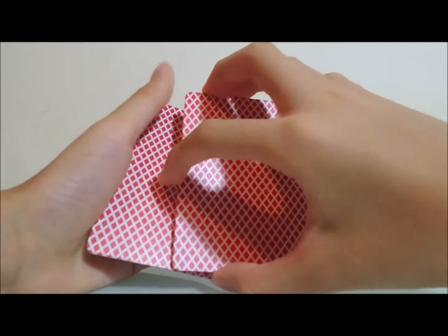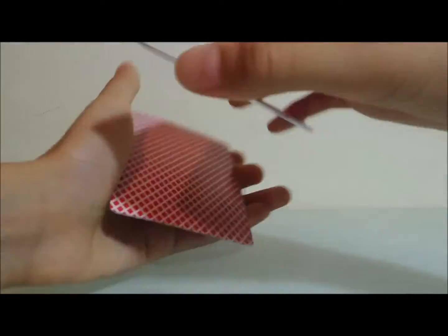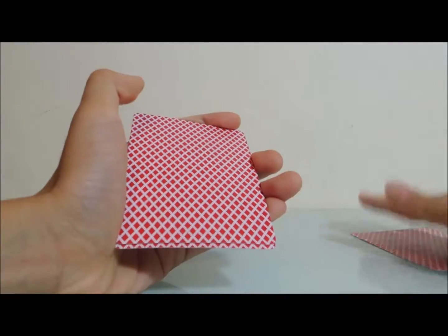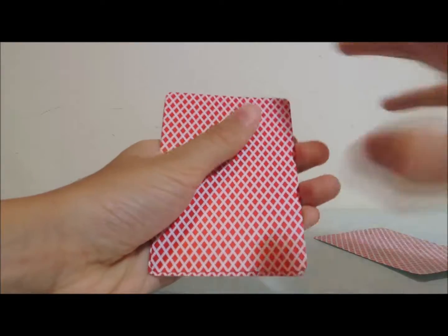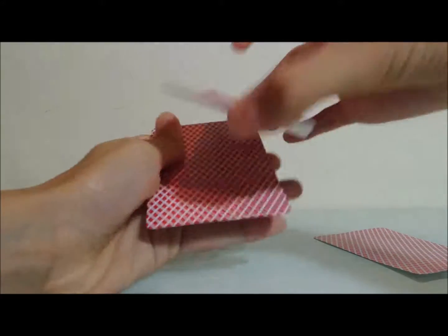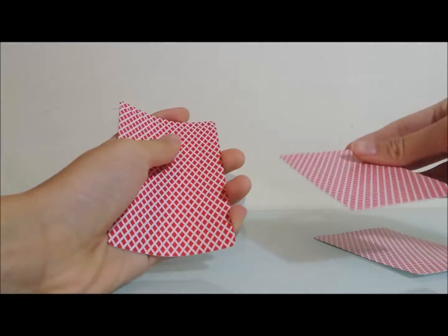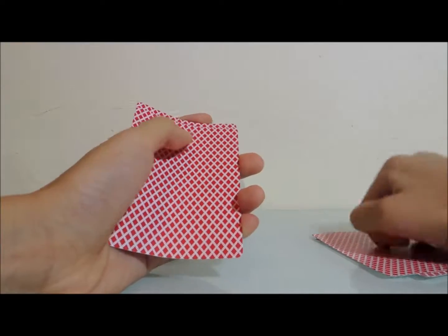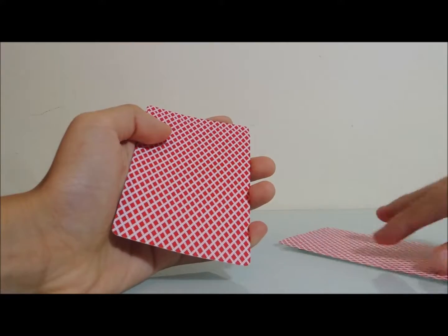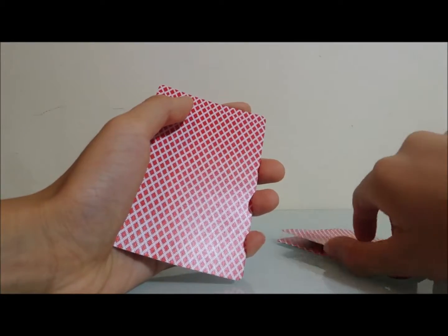I take one card from this pile — it's the two of diamonds. I put it back down and place the two of diamonds down in this place. Then I take another card, it's the two of hearts. I put down the pile and then place the two of hearts into this pile. So in this pile, it should be the two twos — the two of diamonds and hearts, right?